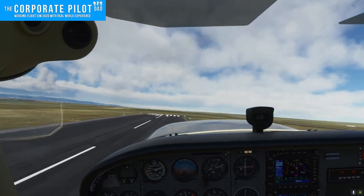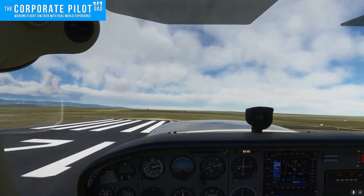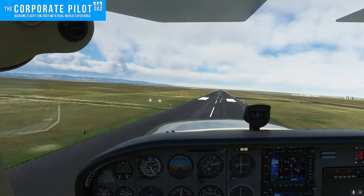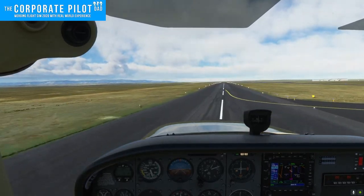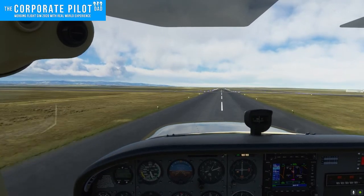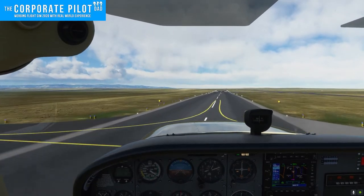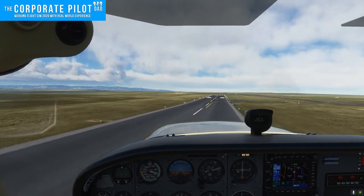So what do you do if you do run out of rudder? Is there anything we can do in an extremely strong crosswind? The answer is yes. If this is the only runway available, one thing we can do in an extreme crosswind situation is increase the effectiveness of our flight controls, and we can do that by increasing our airspeed. That helps in two ways: the faster we're going, the less crab correction we need; and by going faster, we're essentially making our flight controls bigger and more effective.